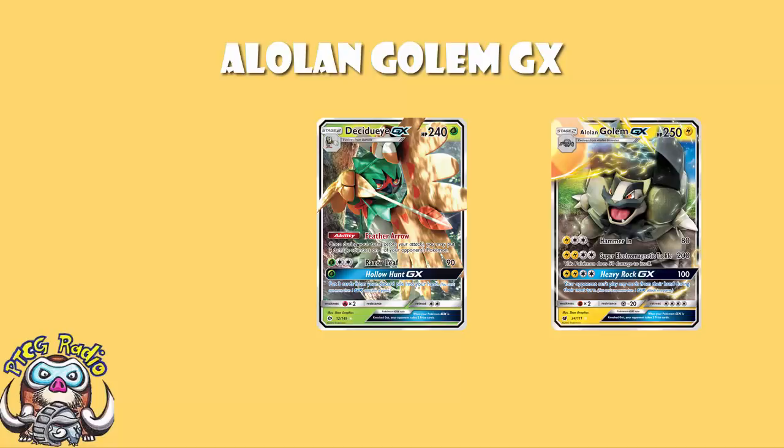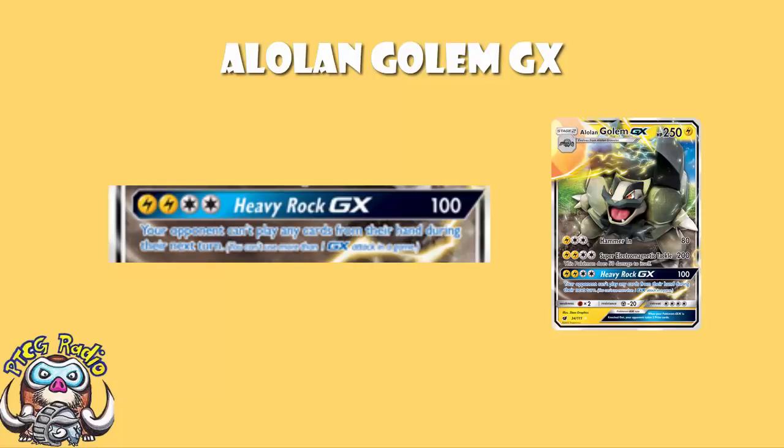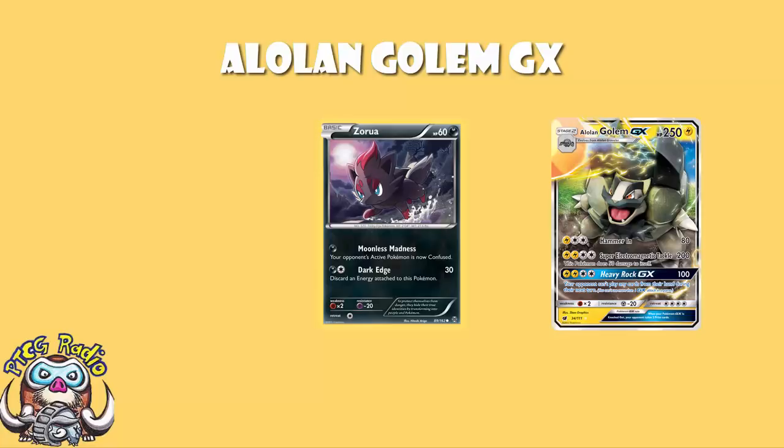The other crucial thing here is Heavy Rock GX, which does 100 damage — that's not very much — but your opponent cannot play any cards from their hand during their next turn. As far as I'm concerned, this is maybe the best GX attack around. It is phenomenal! Dialga's better, but that's not been released yet. Your opponent draws a card but doesn't play any supporters, attach any energy, or evolve any Pokémon. So in theory, you make sure they can't KO you, take a little KO — maybe something like a Zorua — and then they can't KO you back. You then take a big KO with Super Electromagnetic Tackle. This has got to have some potential, and it does.